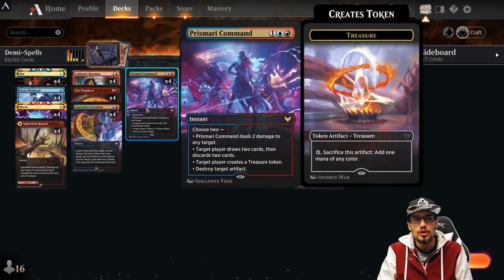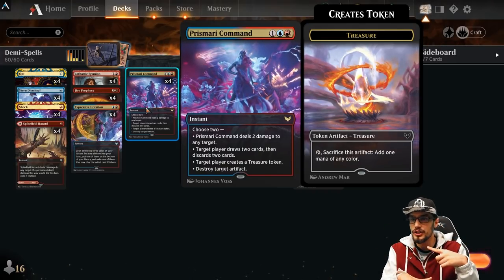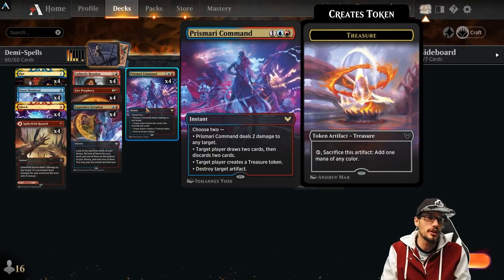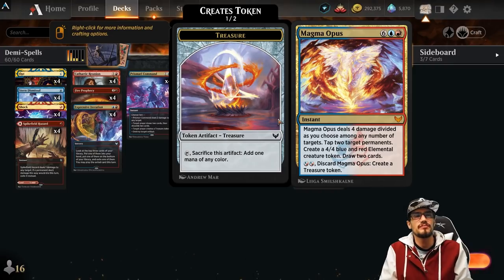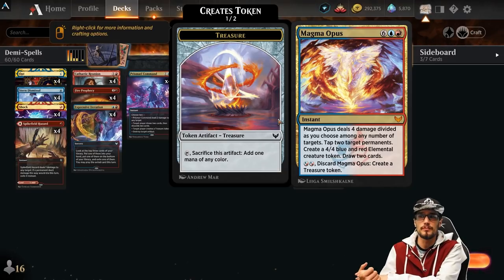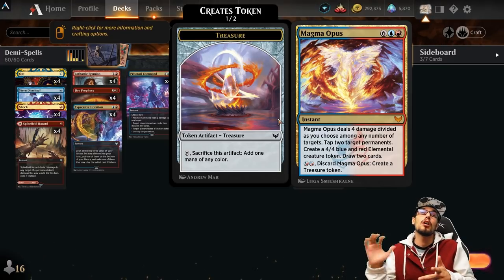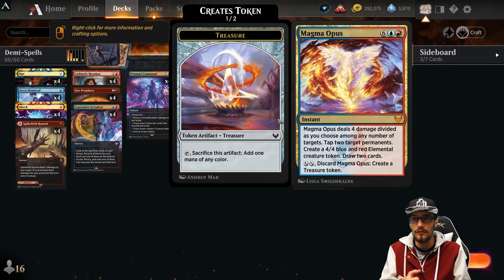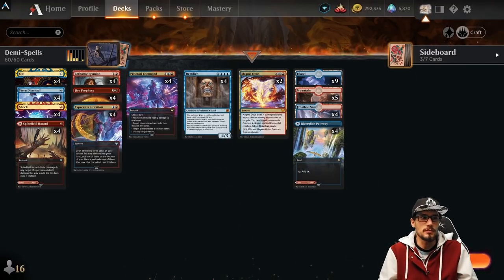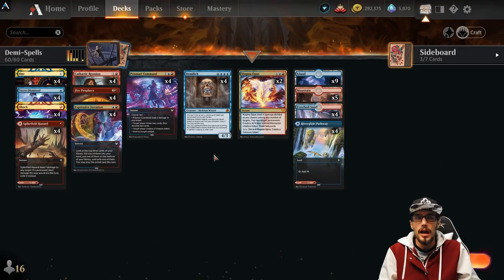Prismari Command — instant speed for three, choose two: two damage to any target if you need removal; target player draws two cards then discards two cards, great for drawing Demi Liches and discarding instants and sorceries to recast from the grave; target player creates a treasure token, good for ramping; or destroy target artifact. Two copies of Magma Opus for eight — typically we discard it for two to create a treasure, but at instant speed it deals four damage divided among any targets, taps two permanents, creates a 4/4 elemental, and draws two cards. We discard it, then cast it later from the grave with Demi Lich. We've got snarls and pathways for consistency, making the casting of Demi Lich reliable. That's the deck list — version one, definitely something we'll be working with throughout the D&D expansion.